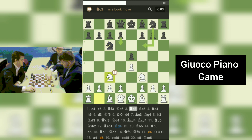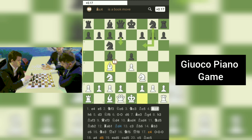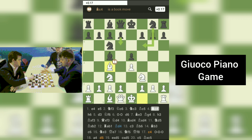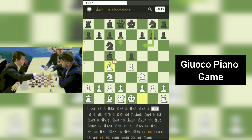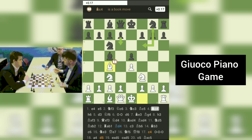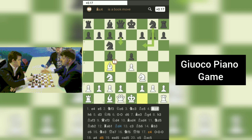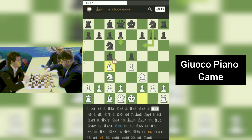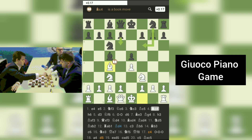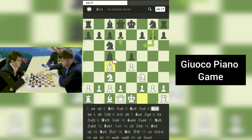3. Bc4 marks the start of the Giuoco Piano. White's light-squared bishop moves to c4, establishing a powerful presence along the long diagonal. The bishop eyes the f7 square, which is one of Black's weak points in the early game. The Giuoco Piano can be loosely translated from Italian as the 'quiet game' or the 'quiet bishop game.' It emphasizes solid and harmonious piece development rather than immediate tactical strikes. White's plan typically involves reinforcing their control over the center, preparing to castle, and creating potential threats against Black's king.